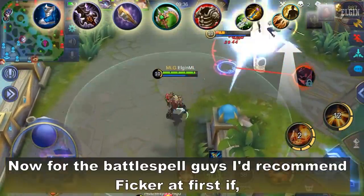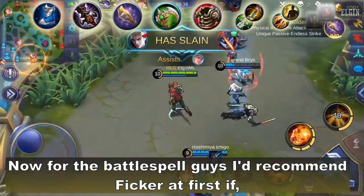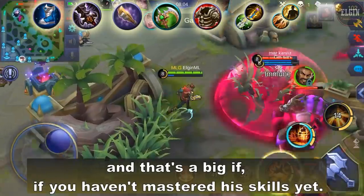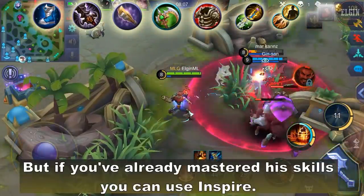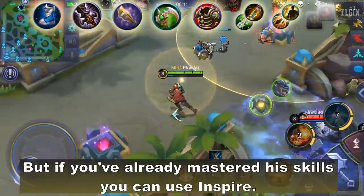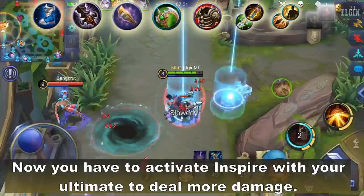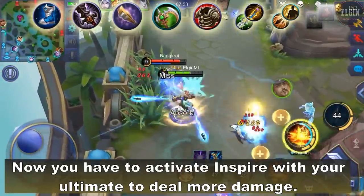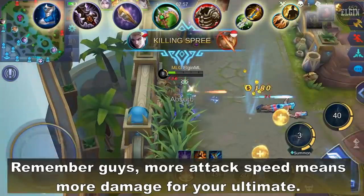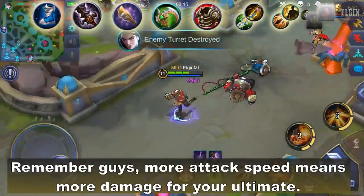For the battle spell, I'd recommend Flicker at first — and that's a big if — if you haven't mastered his skills yet. But if you've already mastered his skills, you can use Inspire. You have to activate Inspire with your ultimate to deal more damage. Remember, more attacks means more damage for your ultimate.